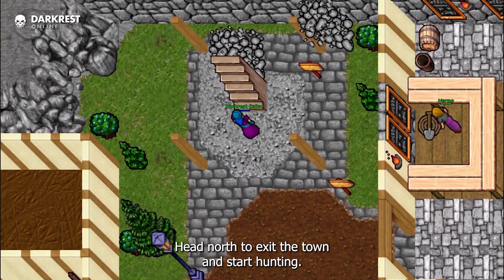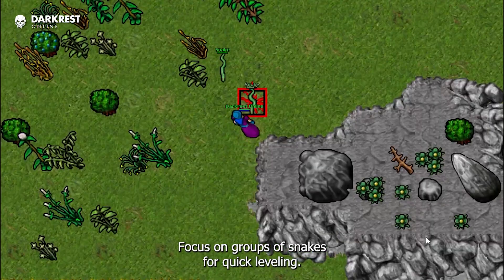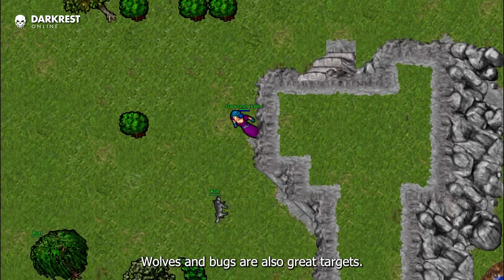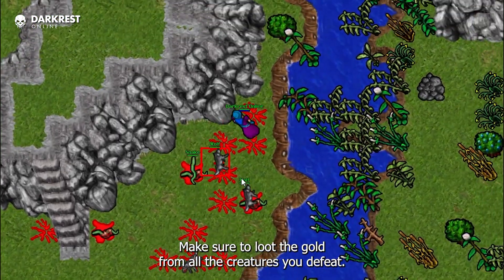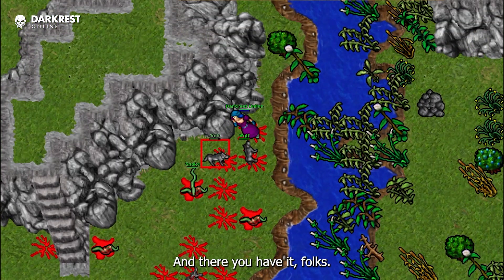Head north to exit the town and start hunting. Focus on groups of snakes for quick leveling. Wolves and bugs are also great targets. Make sure to loot the gold from all the creatures you defeat.